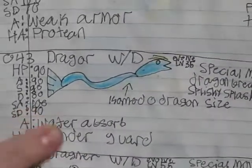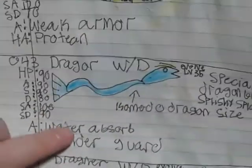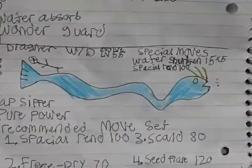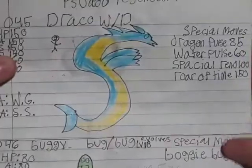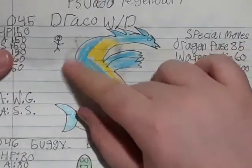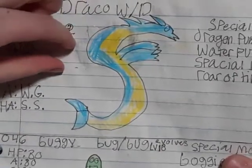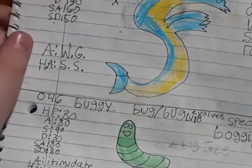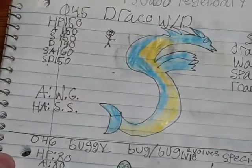We have Dragor, which is a water-dragon type. I really like it — it's like a Komodo dragon size. Then Dragoner, which is huge. Look at that poor little human — he is so scared. That's bigger than the Mega Mew. And look at that little dude — he's actually happy. The neck is more than eight long because it's bent.